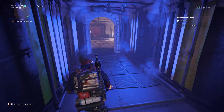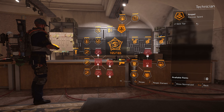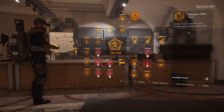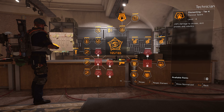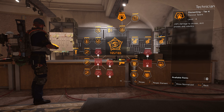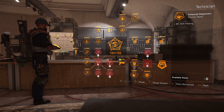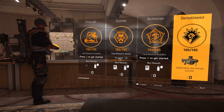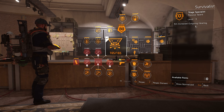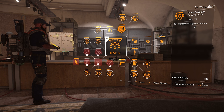When it comes to the specialization, we're going with the Survivalist. A lot of people are going to say you should go with the Technician. However, Technician offers you one skill tier which we don't really need, lets your armor kits heal skill proxies within 10 meters, and gives some extra damage to drone skill proxies and robotics — but we don't care about those things. The only good thing about the Technician is plus 10% skill healing. However, the Survivalist offers us more.